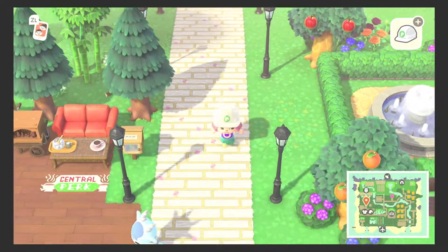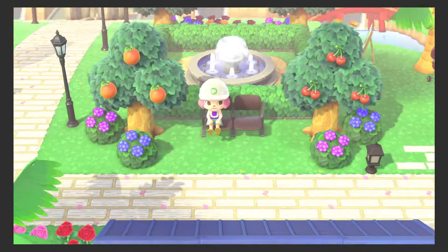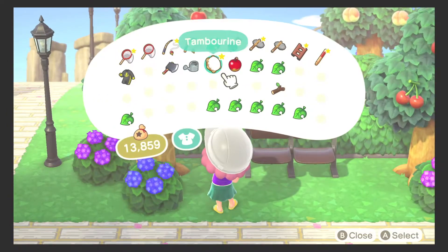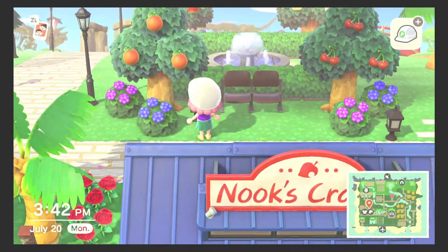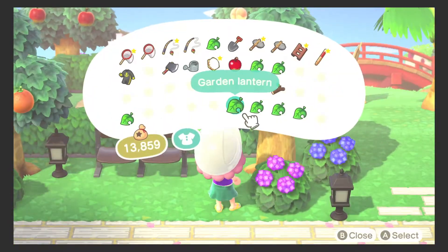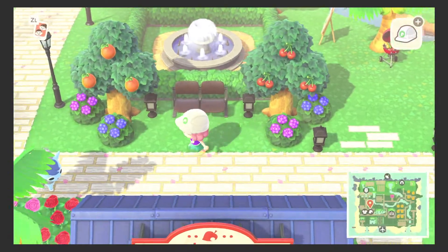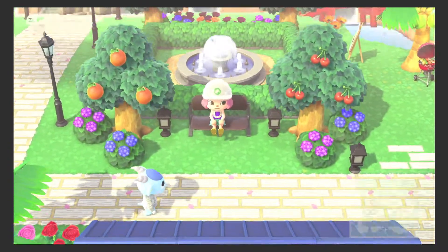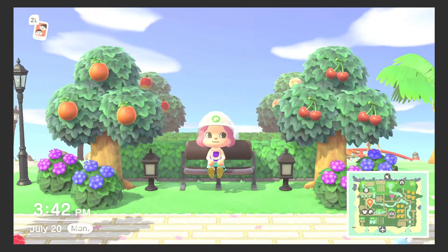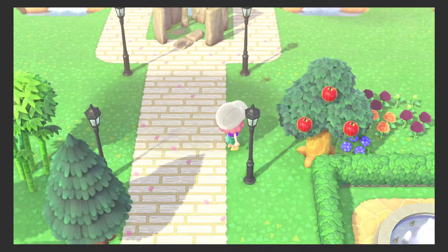So we're gonna go back to our park area and see if we can place down these little garden lanterns — just making sure everything looks symmetrical and there's not too many lanterns clumped up together. Push it in, one on the other side, push that in. I think that looks much better than before. What do you think, Sherp? How do you like the park? Alright, thank you Sherp — I appreciate the feedback.